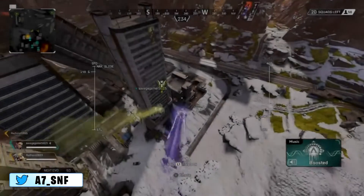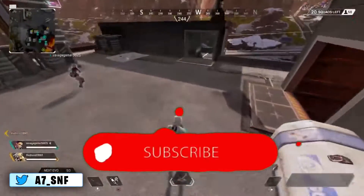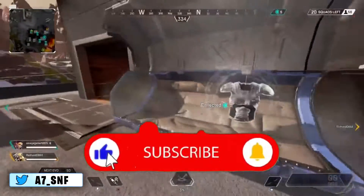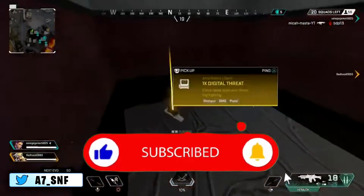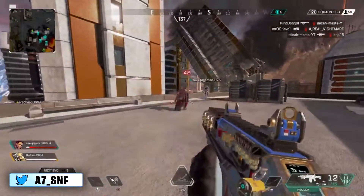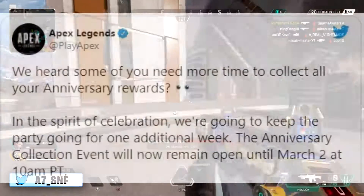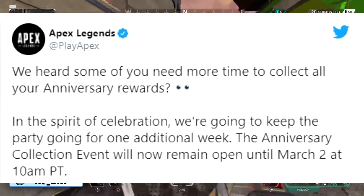The Apex Legends Anniversary Collection Event was supposed to end on February 23rd, but Respawn decided to extend it after players made it clear they wanted more time to collect all the rewards. Players had a hard time collecting everything before the deadline, so Respawn heard the thousands of pleas and decided to extend the event for an additional week. The new end date for the collection event is March 2nd.